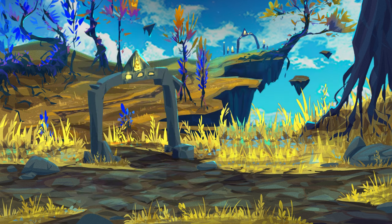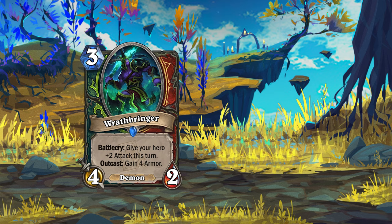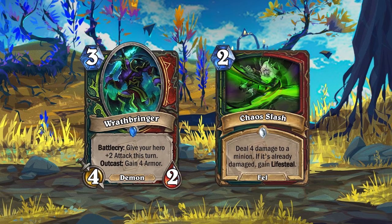Now for the cards for Demon Hunter and Warrior. Demon Hunter and Warrior get the cards Wrathbringer and Chaos Slash. Wrathbringer is a 3-mana 4-2 Demon with a Battlecry that gives your hero +2 attack this turn, and if you trigger its Outcast effect you will also gain 4 Armor. Chaos Slash is a 2-mana spell that will deal 4 damage to a minion, but if the minion is already damaged, Chaos Slash will deal the damage with Lifesteal.